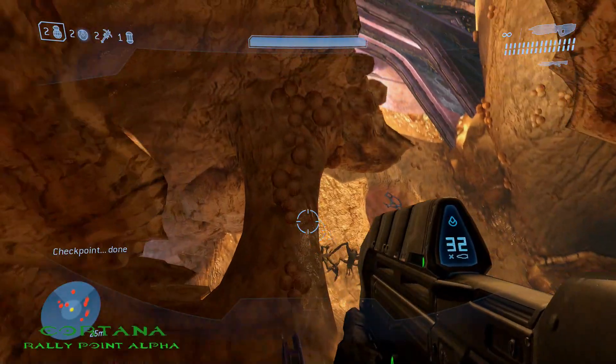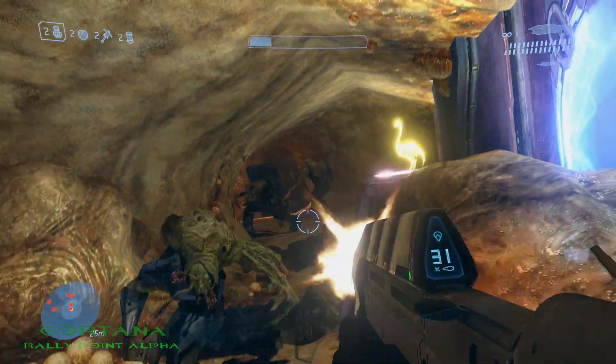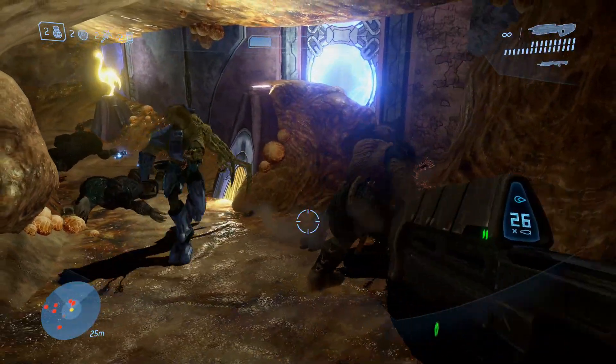The third and final MOA on Cortana is located not far from the second MOA. Once you get to this last combat room, go to the second floor and you'll see it right there on the pedestal.